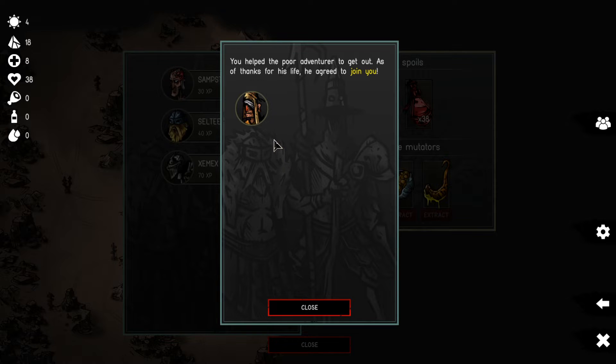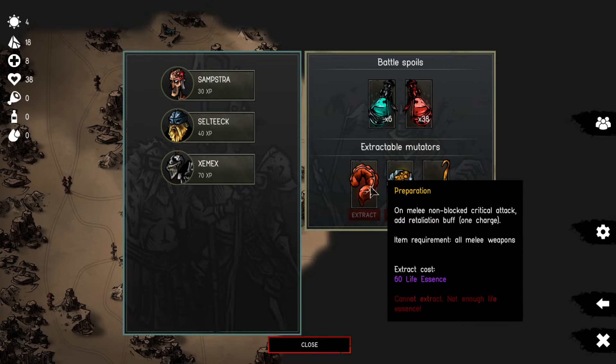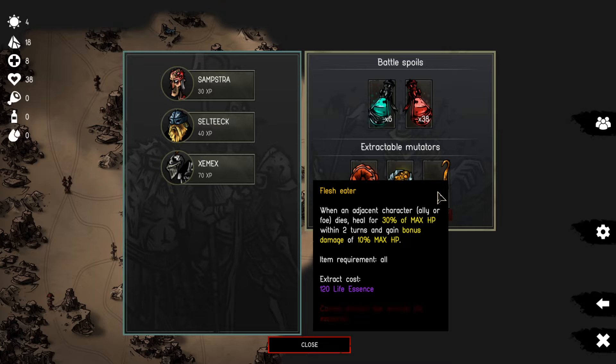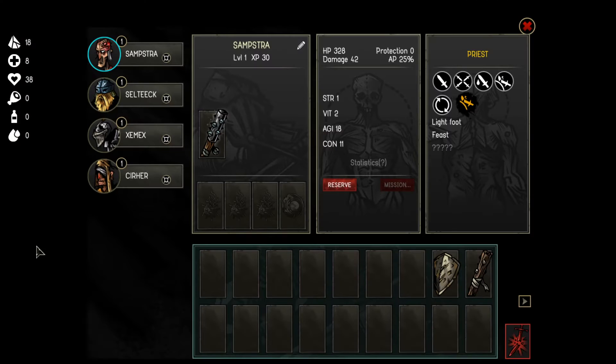We helped the poor adventurer get out - Valbrake the Hunter agrees to join us. Now we've got 38 life essence, which is unfortunately not enough to get any mutations. But once we get enough, we can get for example the Flesh Eater mutation - when an adjacent character dies, ally or foe, you heal for 30% of max HP. That is so good. This game is so good, by the way.